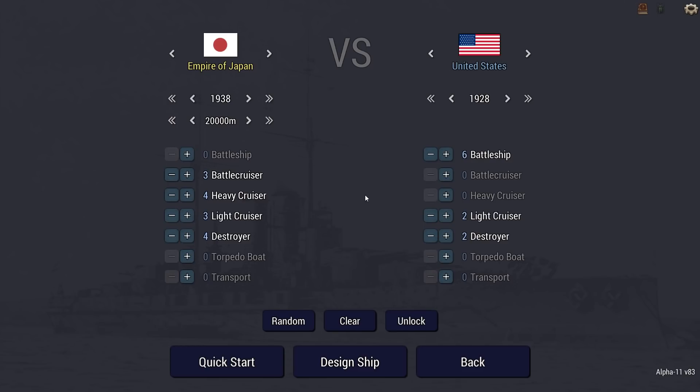Hey guys, Seth here and welcome back to Ultimate Admiral Dreadnoughts. Today I'm designing a battlecruiser. This is a scenario sent in by JT Hancock, one of the naval architects. It's 1938, and you're assigned to head the Mikasa battlecruiser design project. Taking a page from the British, Japan has ordered three battlecruisers alongside their main battleships.